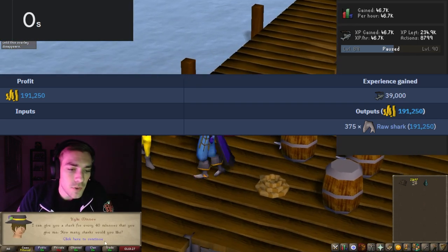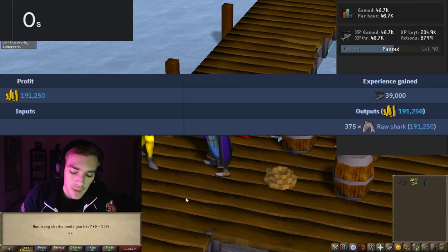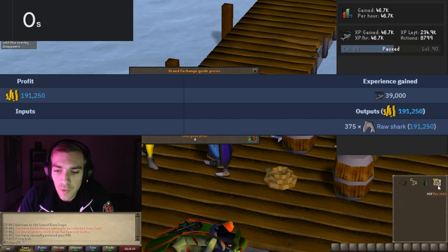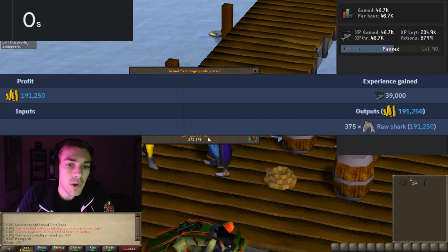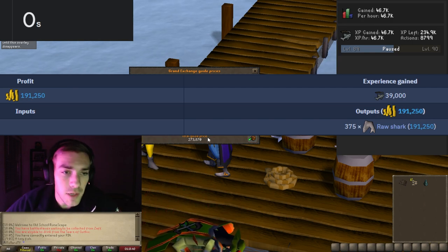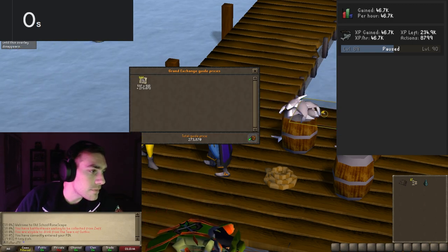We're going to go ahead and trade all of our minnows in. 537 shark is what we got. Let's price check that — 273,870 GP. That's actually really good for a fishing method.